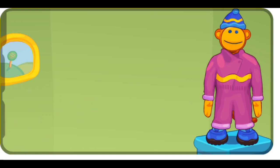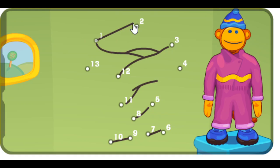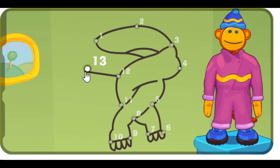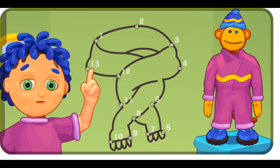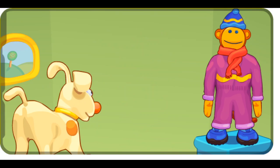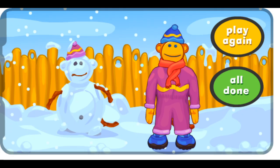Mine has erased it. One, two, three, four, five, six, seven, eight, nine, ten, eleven, twelve. What is it? Thirteen. Poco pippity puff. It's a scarf. Mine has erased it. You did it. Mr. Murphy is ready for a cold winter day.